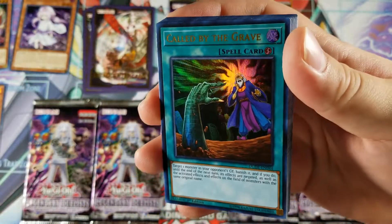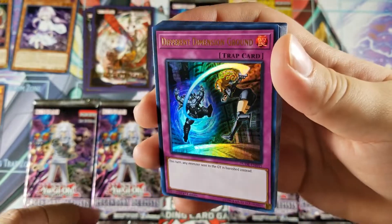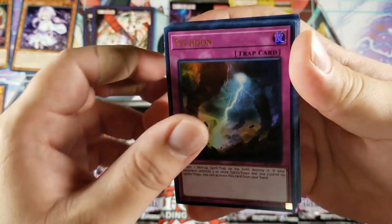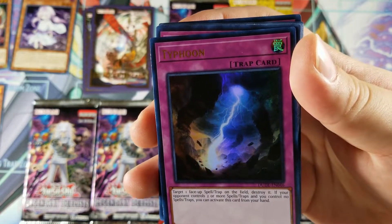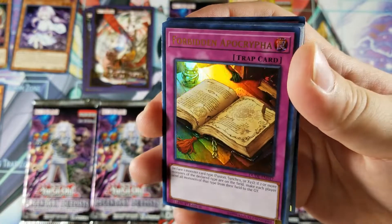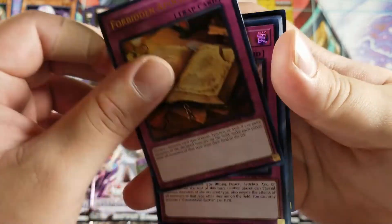I really like the super rare and I really like the ultra rare, but I need to get that prismatic secret. Different Dimension Ground. We got Typhoon — never really seen this card before. Target one face-up spell or trap card on the field, destroy it. Oh, and you can actually activate this card from your hand! Forbidden Chalice — I think that's what it's called. Pause if you want to read what it does.